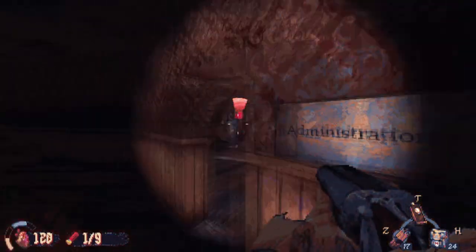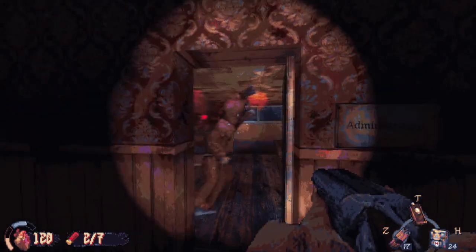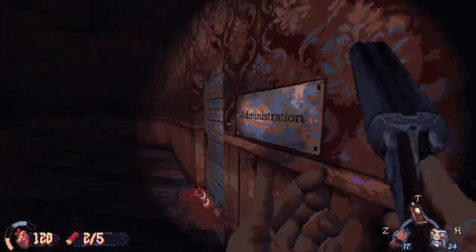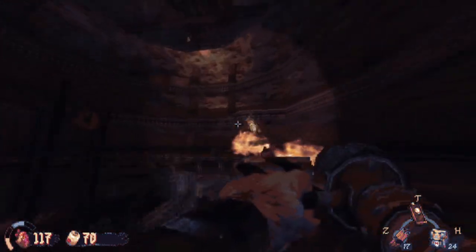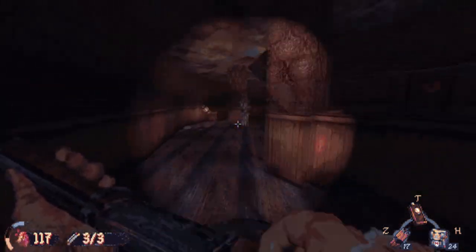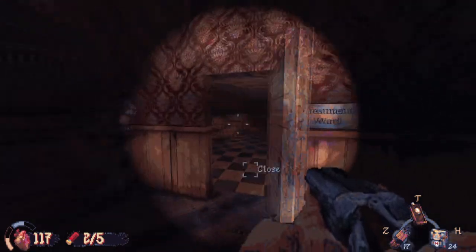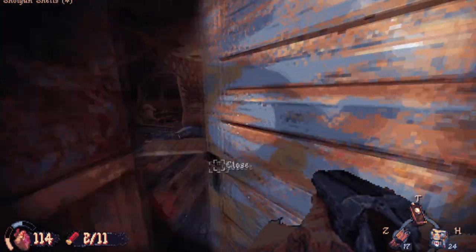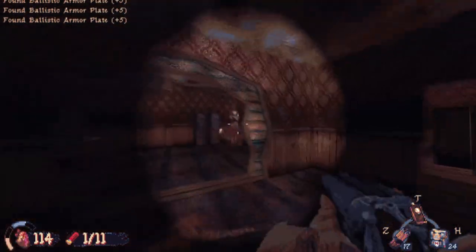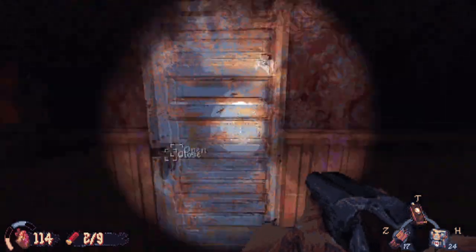The Administration area is going to hold our next secret. First we're gonna take out these guys. You don't have to do exactly what I do — I'm just showing you where enemies are going to be. This is what I get for opening the door early; I forgot where it led and found out the hard way. But yeah, the combat music here is great.